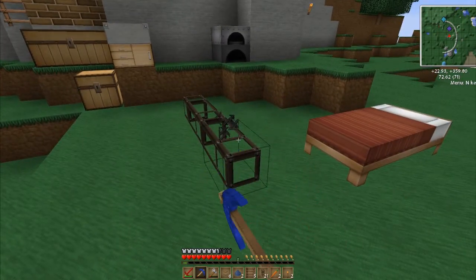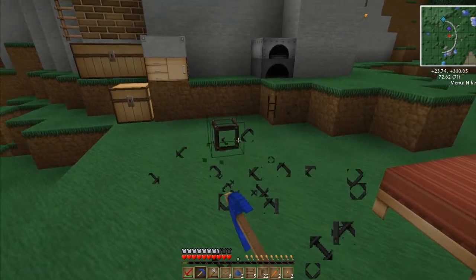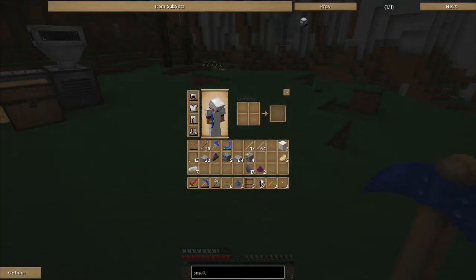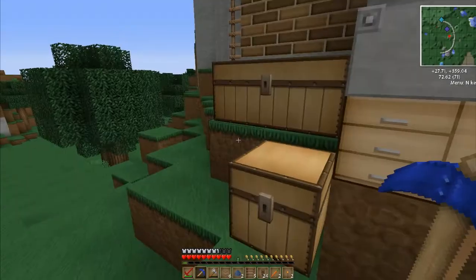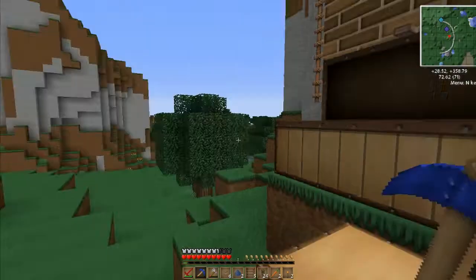Wow, these are — I never knew these were so hard to break. I guess that's kind of a good thing — it should prevent any creeper damage and stuff like that. So I do need to make a wrench, which I know I need a stone gear with three pieces of iron. I could make an omni tool for this, but lack of diamonds would be kind of inhibiting that because I don't have any diamonds at this point.